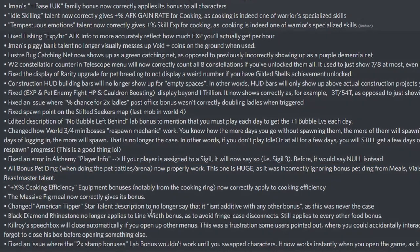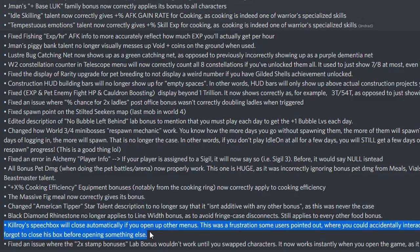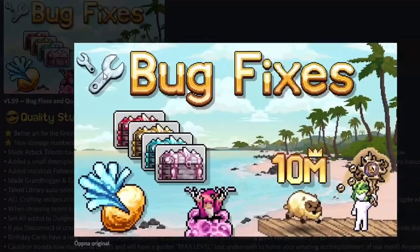Cooking efficiency equipment bonuses, notably from the cooking ring, now correctly apply to cooking efficiency — the cooking ring works again, no longer useless. The massive fig meal now correctly gives its bonus. Changed the American tipper star talent description. Black diamond rhinestone no longer applies to the line with bonus to avoid a fringe case disconnect — still applies to every other food bonus. Kilroy's speech box will now close automatically if you open other menus — it was frustrating because you could accidentally interact with Kilroy because the box wouldn't shut. Fixed an issue where two timestamp lab bonuses wouldn't work until you swapped characters — it now works instantly when you open the game.